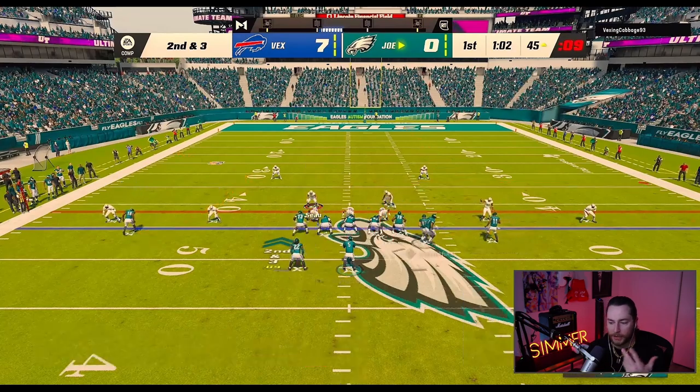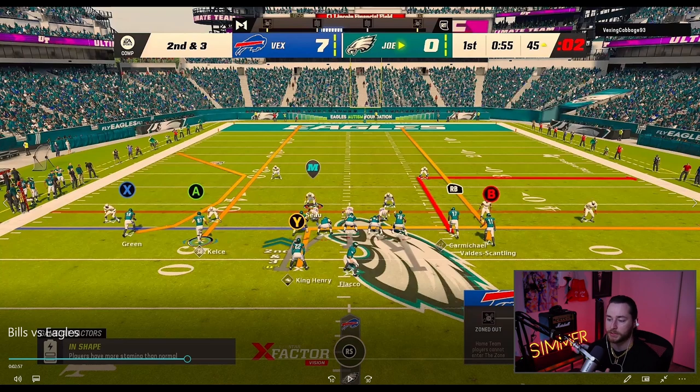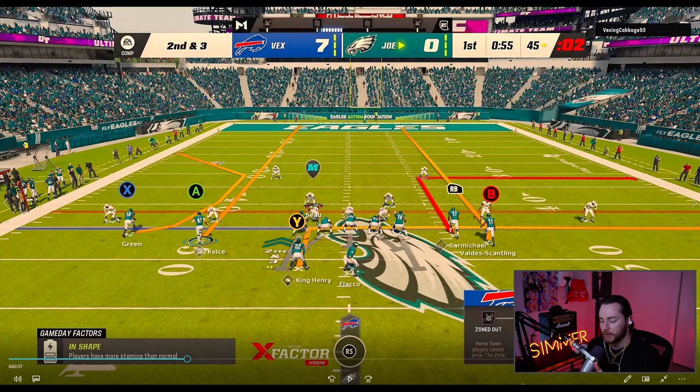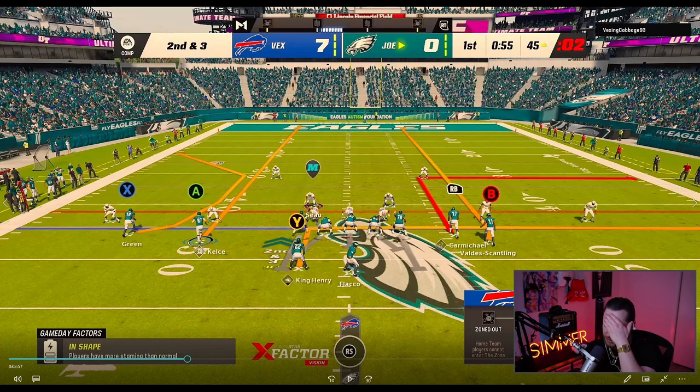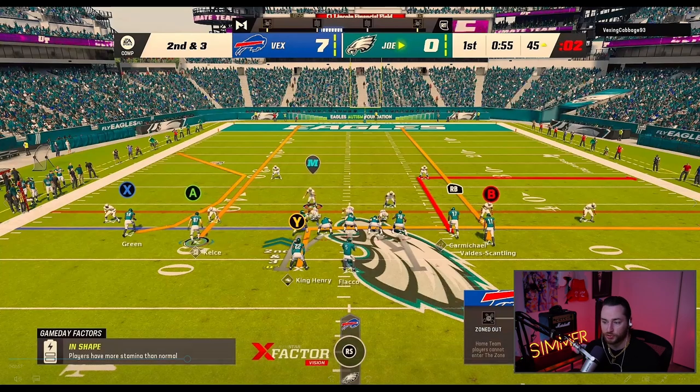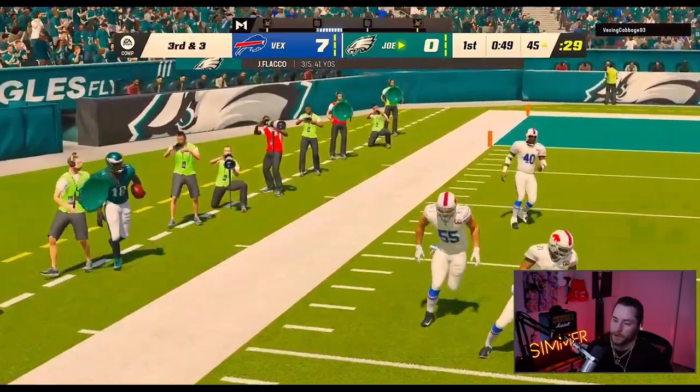I'm running flood right here and then I flip it — just trying to confuse him. This right here is one of my favorite combinations: I motion over the tight end and I have the C route on green with the streak. What happens is that cornerback is almost always going to follow the streak, which leaves the C route open. This is a lethal route combination that a lot of pro players use. The streak with the C route is money like nine out of ten times.